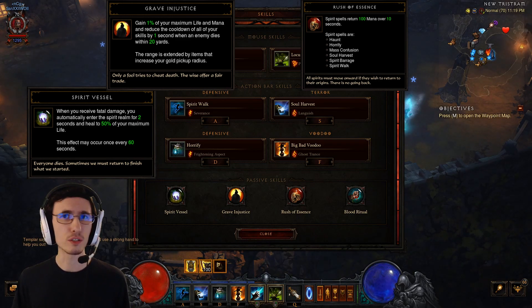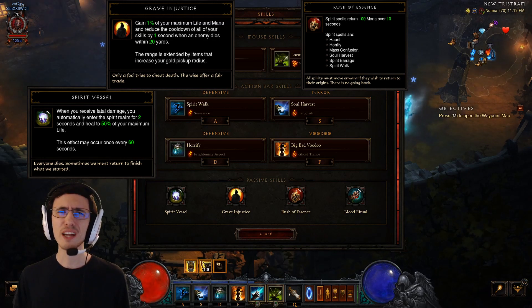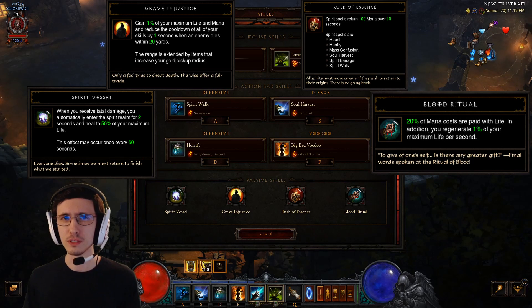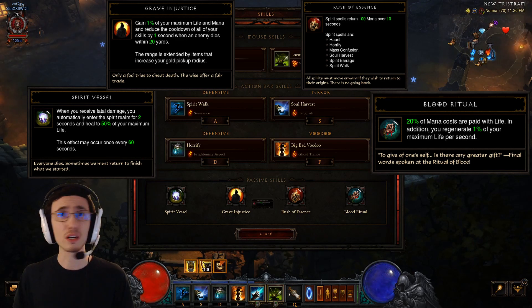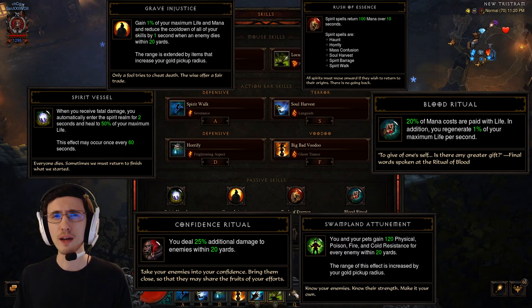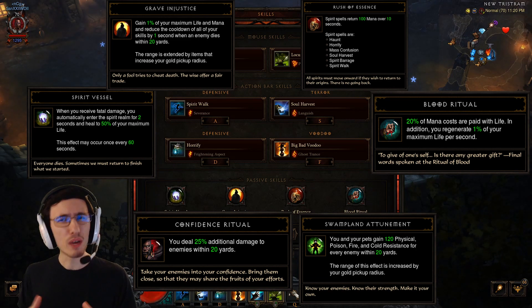Whether you have a Killacurus or Frostburns, you're going to need Rush of Essence to keep that damage pumping. For the last passive slot, there are actually several different things you can put in here. I take Blood Ritual because the Blood Ritual 20% effect actually works with the Captain Crimson's resource cost being converted into damage reduction — so I think it's a great pickup, especially for Hardcore. Other options include Confidence Ritual, which is another really good one, or Swampland Attunement.